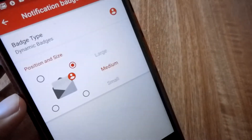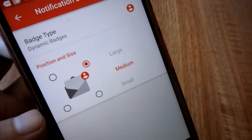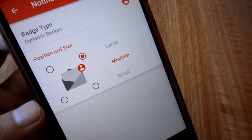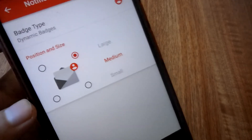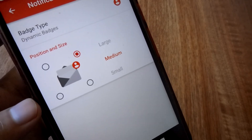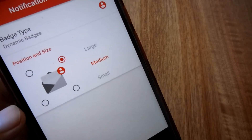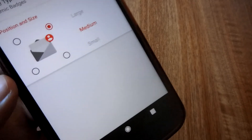Click on the dynamic badge option. After you click on dynamic badge, you're going to get a few options. It will show you at which part of the application you want your notification badge to appear. You can set it on the top right corner, top bottom corner, left bottom corner, or right bottom corner. For me, it's the top right corner. Apart from that, you get three size options: large, medium, and small. I have selected medium.